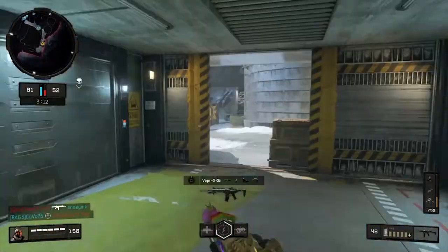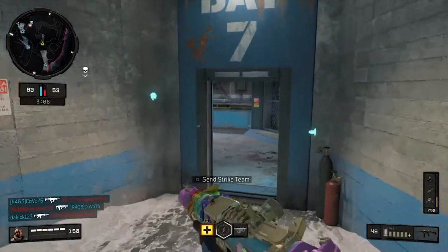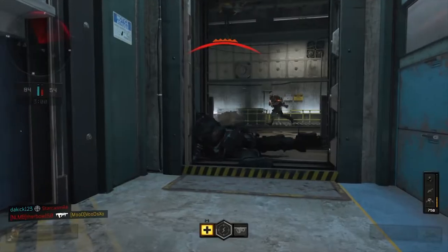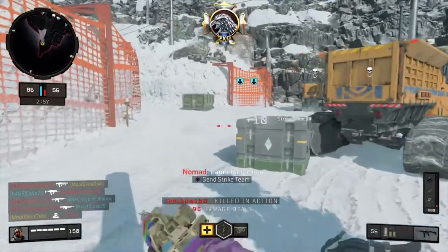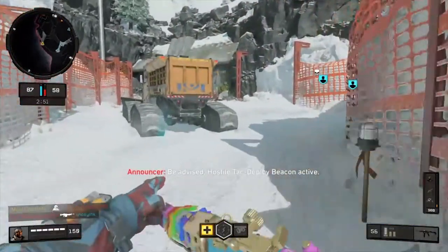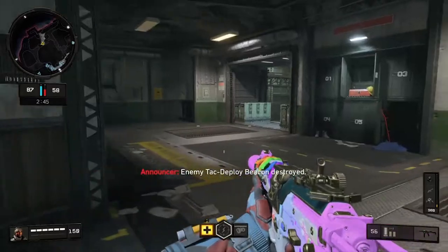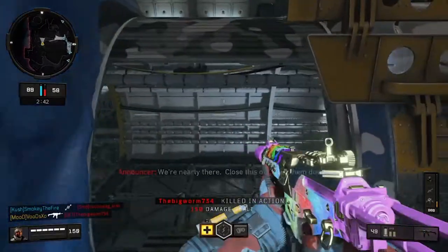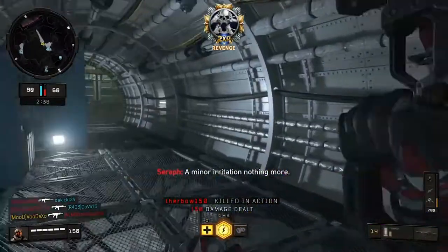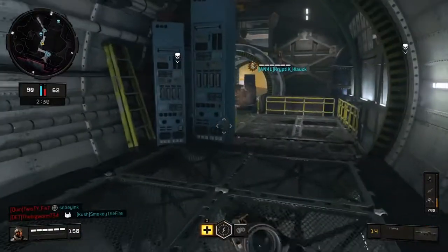So if you tie in mini map awareness and positioning, knowing what specialist to choose, and understanding how to get your streaks to net the most kills — that's three tips right there that have put you above and beyond most other players. Most people are out there running willy-nilly without much thought put into anything, even their loadouts. These little things that take two seconds and are part of the actual game will greatly increase your kill count more than raw natural talent alone.